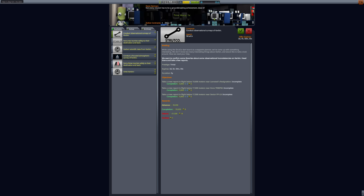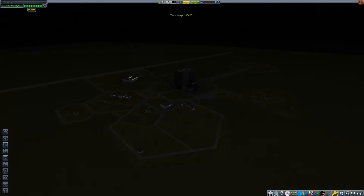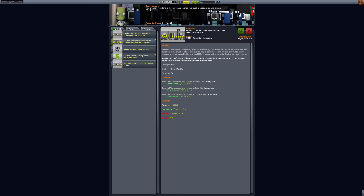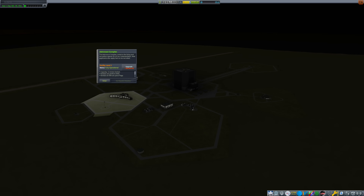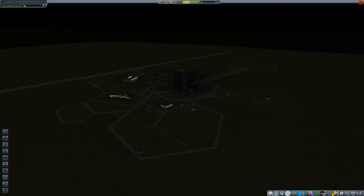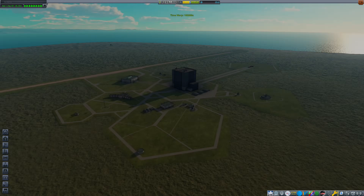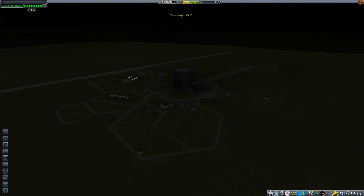This allows you to earn enough credits to upgrade the launch pad and the VAB. Without these upgrades, our second rocket would be impossible to launch due to its larger size and greater mass. The key part of this fraud system is that we're not going to fulfill these contracts, meaning our space program will go into debt when the deadlines approach in a couple of months. However, I'm confident that the earnings, milestones, and science gathered from our second mission will offset those small annoyances.